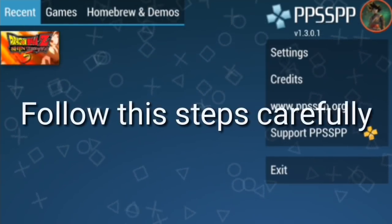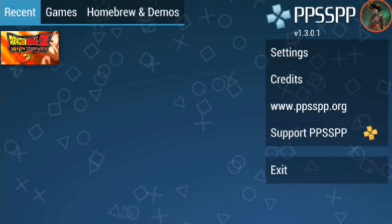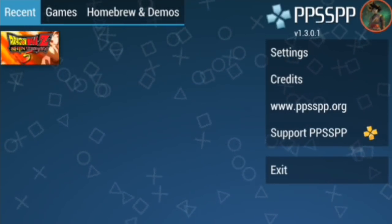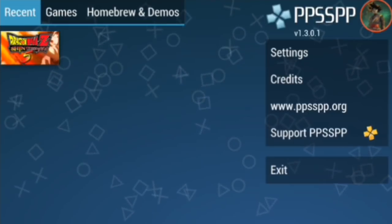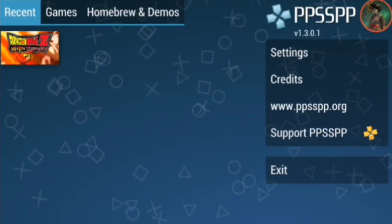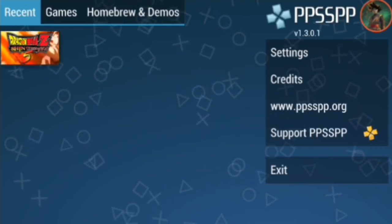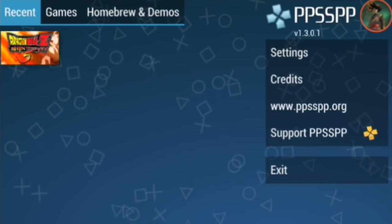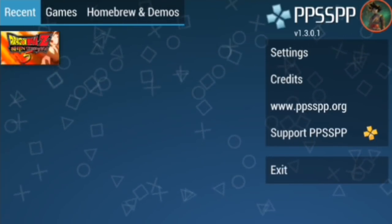So how do we solve this problem? It's very easy. Follow my instructions. Open your PPSSPP emulator and any game that you are facing a black screen or white screen problem with. The game I'm using right now is called Dragon Ball Z Shin Budokai 5 — this is not an official version but a mod version, a very popular game.